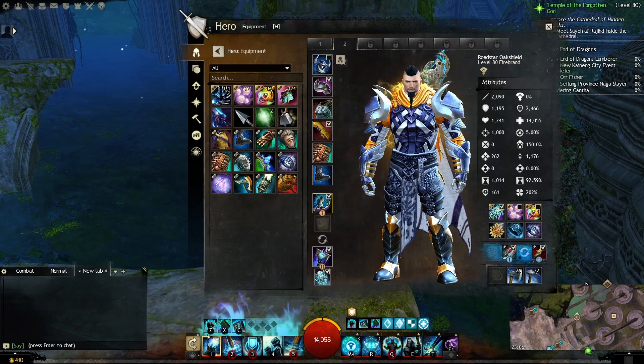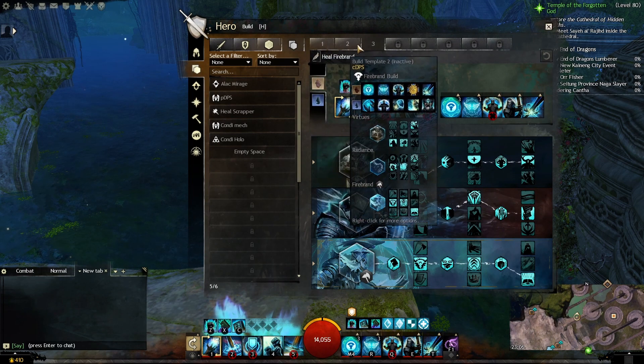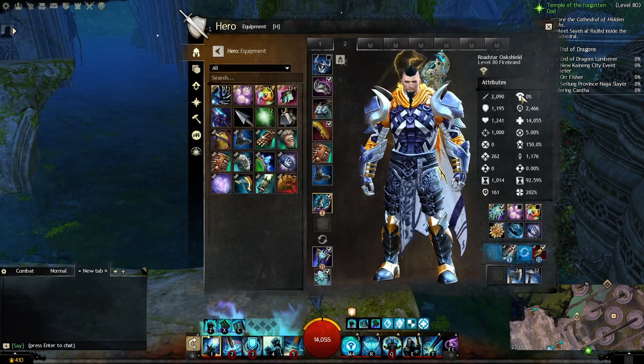By default, every character comes with two equipment templates and three build templates, so you can cover at least two roles and have three different builds.